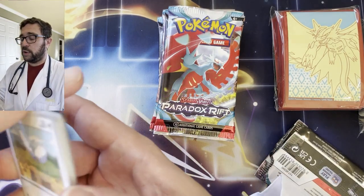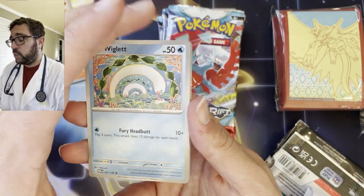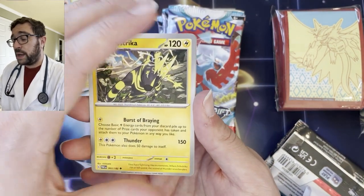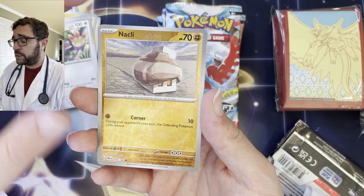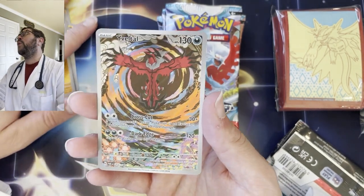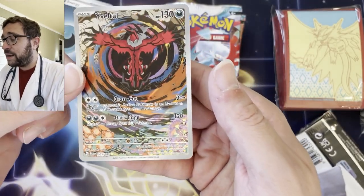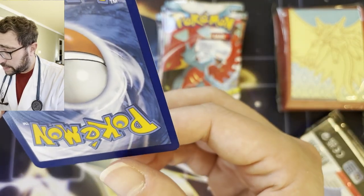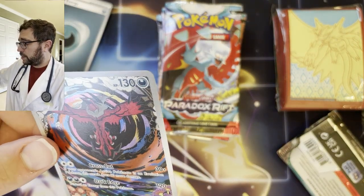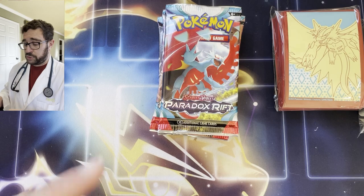In this set apparently they took away the possibility of having double banger packs where you can have an art rare or a special illustration rare and then another hit behind it, so that's a little bit disappointing. It's going to be harder to complete this set, you're going to open more packs, and it's a bigger set. Looks like Pokemon was just like, 'Yeah, you think you can complete 151? Try this one on for size.' We are going to try. We got the Yveltal art rare — absolutely beautiful card, well centered, just one little speckle at the bottom right but in pretty good shape.